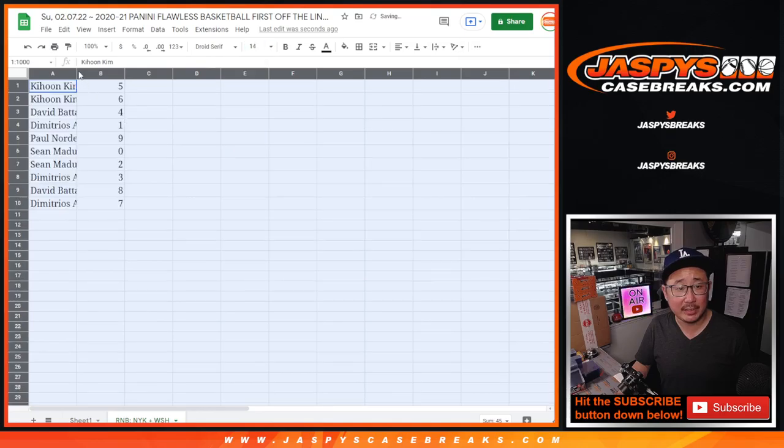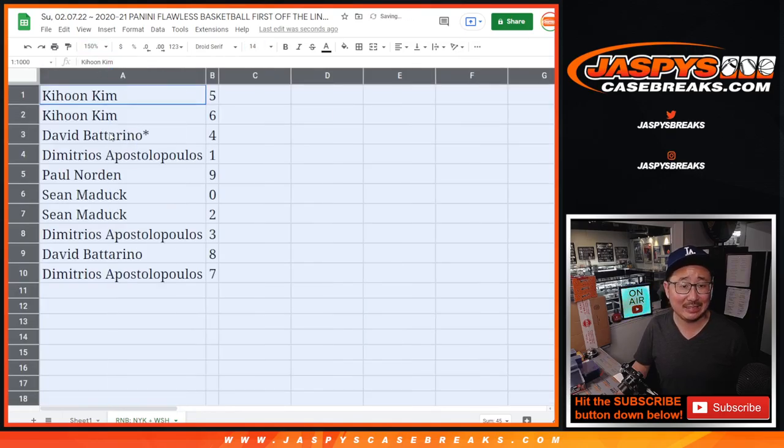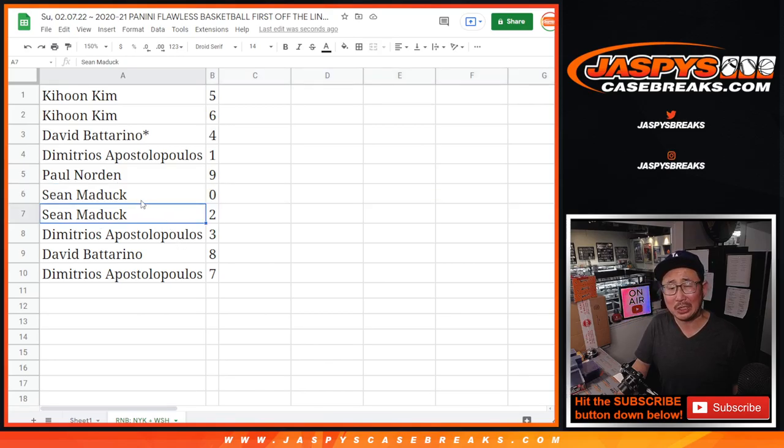All right, so here's how it shakes out: Ki-hun with five and six, David B. with four, Dimitrios with one, Paul with nine, Sean with zero — so Sean, you'll get any and all redemption for those two teams. Actually, there probably won't be redemptions, it's flawless, so strike that. Sean with two — blockchain, no, I don't think there are blockchains either. Anyway, Sean, you have zero and two.